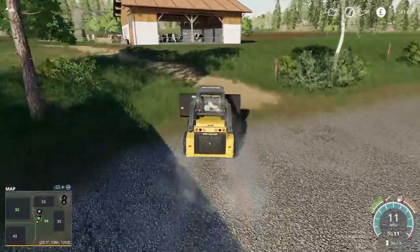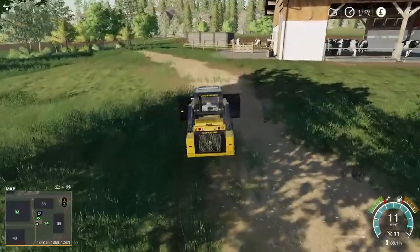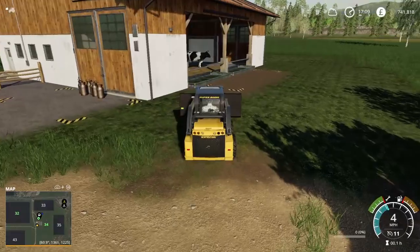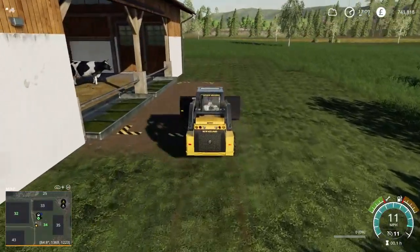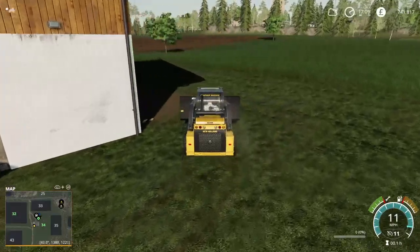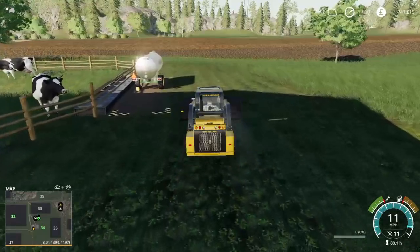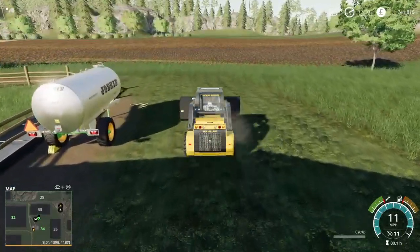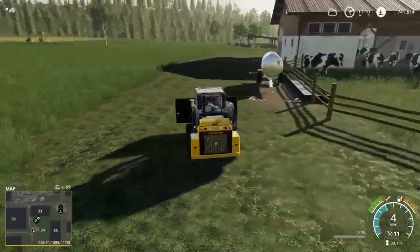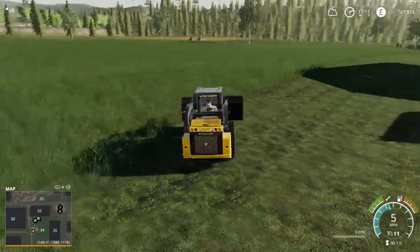The cow yard is over at the top end, in between fields 32 and 34 - you can see on the minimap there. We've only got a small cow pasture, but what we've tried to do is keep it as real as possible. You can see all the grass area around here.